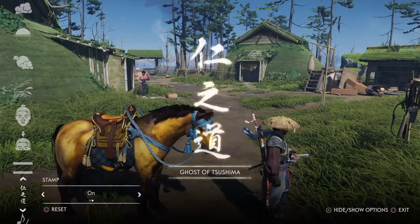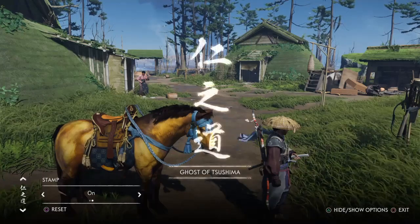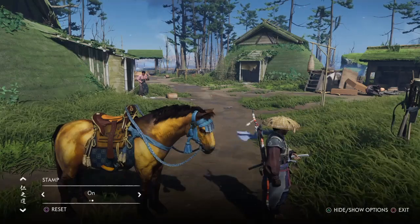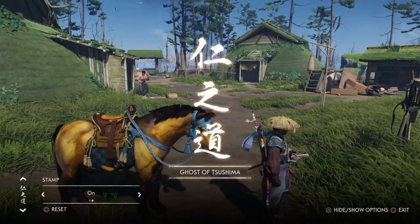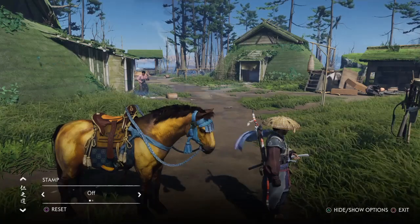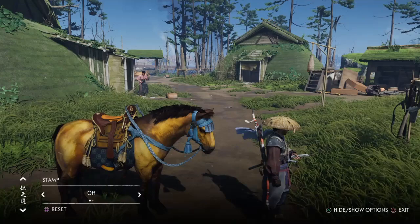And the stamp — it's the Ghost of Tsushima game stamp. I would like to be able to scale it and also choose how long it shows up on screen. I would also like to move it around — place it in a corner, in the middle, up, down, whatever. Maybe even rotate it, but that would be wrong in terms of how you read Japanese text, so I guess that wouldn't be an option.